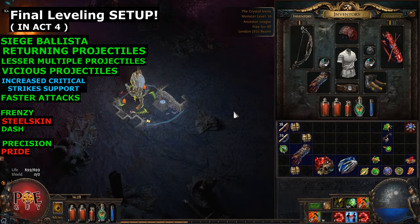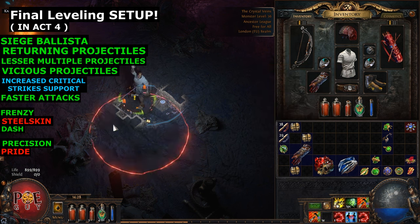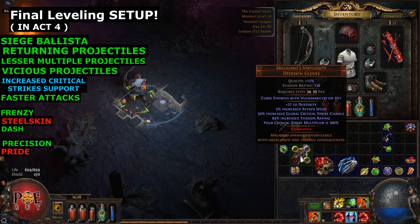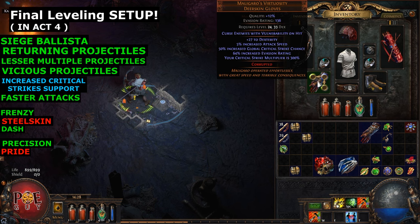Let's talk about the upgrades. This setup should last you until you finish the campaign, but you can upgrade too. One upgrade I always do is automating Vulnerability so you don't have to cast it manually. You can buy Maligaros Virtuosity with Vulnerability Curse - very cheap, I paid 10 chaos. Maybe after this video releases it will be expensive - usually happens like that. You can buy it and use it on all your other slots as you level up.